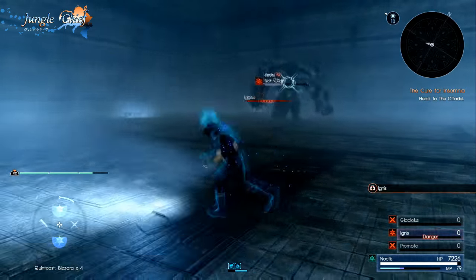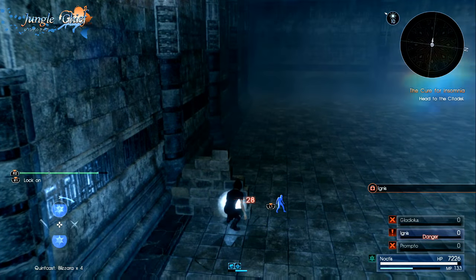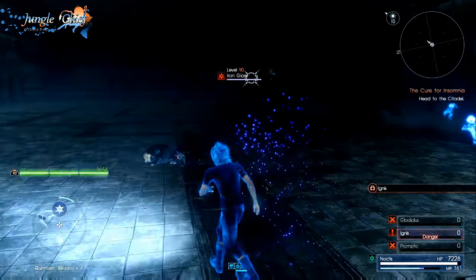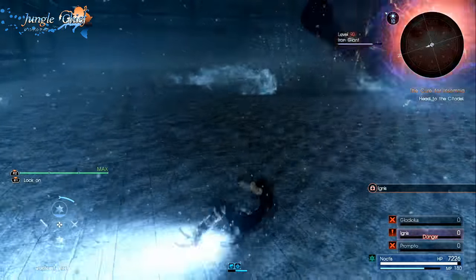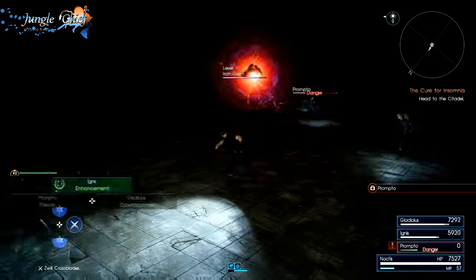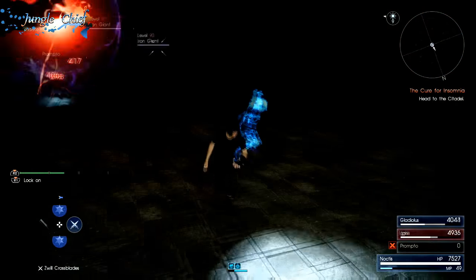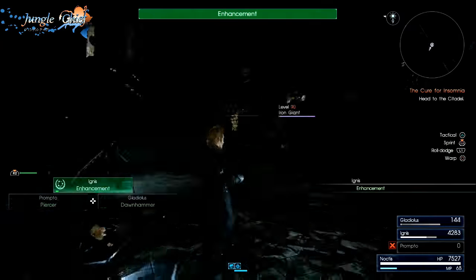Spaced around the room where you fight them, there are barriers where you can take cover. I would recommend using these from time to time just to keep your MP high, because you will be using a lot of MP warping around trying to keep your distance from the Iron Giants. Lastly, when the Iron Giant tries to pull you in, don't immediately start warping away — just try to walk away while holding guard stance. Only warp once you get near it, otherwise you'll blow all of your MP.